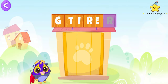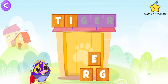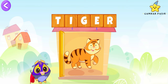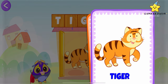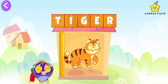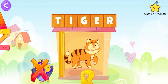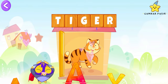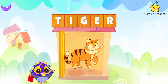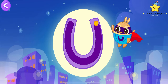Put the scattered letters in the right order to find out the word. T as in Tiger, Bebe! Find out the name of the Super Bebe!